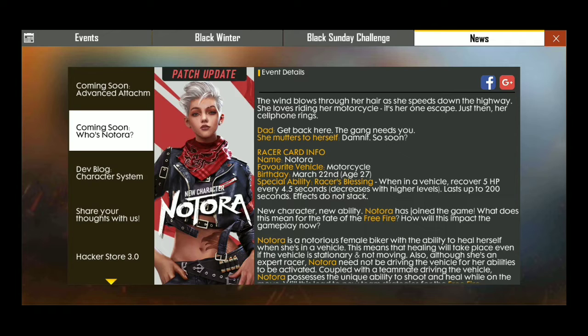Notara's favorite vehicle is a motorcycle or bike. The character's date is March 22nd A0. The special ability is called Racer's Blessing. The other character can tell you where the car will be used.